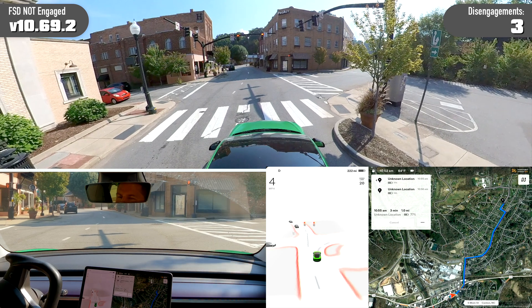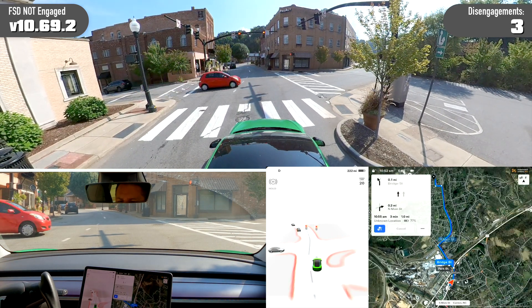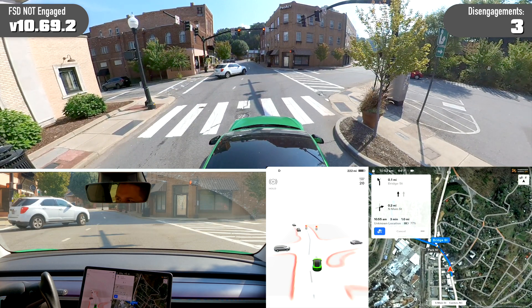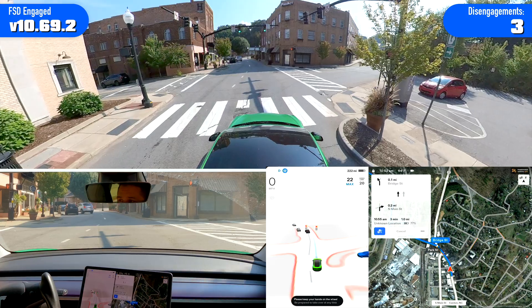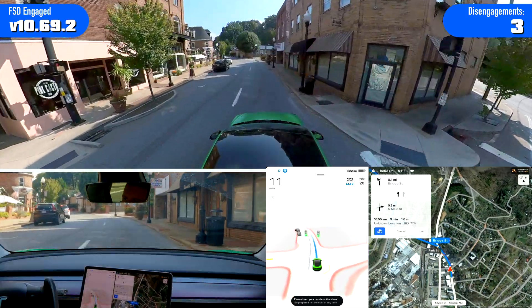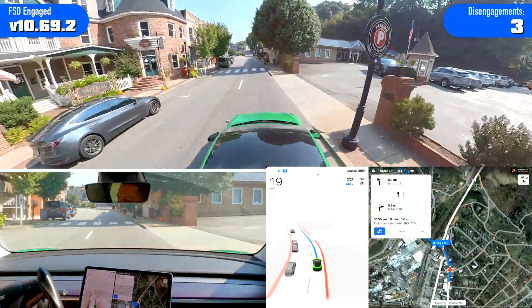That was my fault — my stop was right there, didn't realize it, and it got in the left lane and then wasn't going to do a good stop at this light, so I disengaged. Again, I would like to not have waypoints but rather have custom routes.